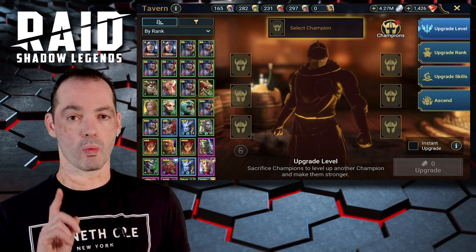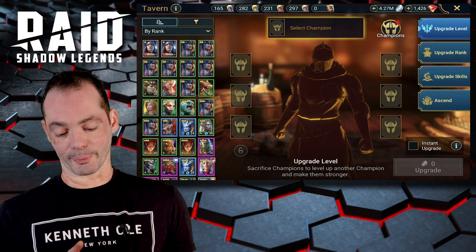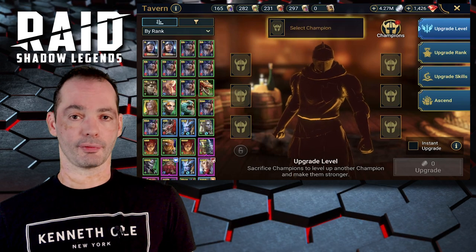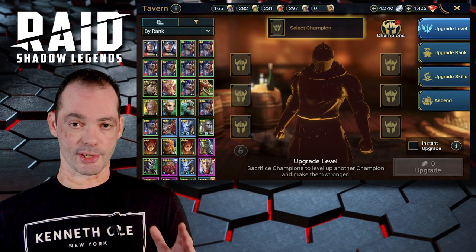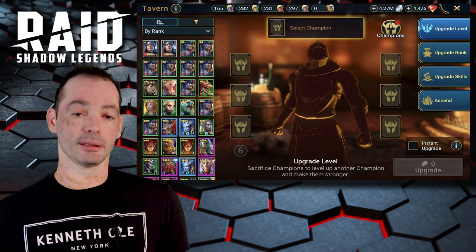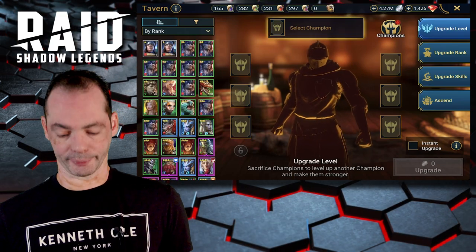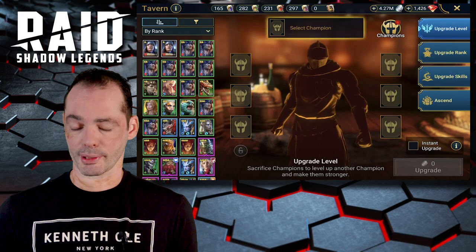Basically what I did: for every single one-to-three star champion, I ran them one time on campaign, setting their limits to about level seven. Because I have the rate pass — this is not a free-to-play account, it's an extremely low-spend account — I get 25% more XP. So for each run with all my champions between one and three stars, I actually got about 2.25 deck of fate points per energy run.